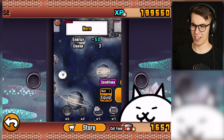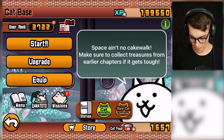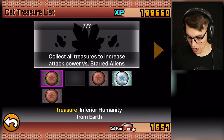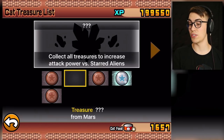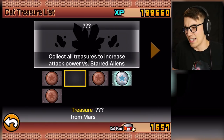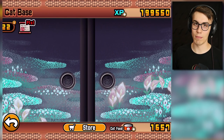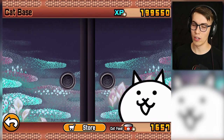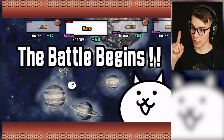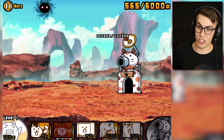I only completed like a couple of levels. Right now I'm going to Mars because I want to get the cat treasure there. There's one treasure I need to get on Mars and then I will increase attack power versus starred aliens. I tried a couple of times on Mars already and it didn't work so well. I'm gonna go back again, I'm gonna do this until it's done. Just need one treasure - doesn't have to be super good, doesn't have to be superior, it just has to be a treasure.